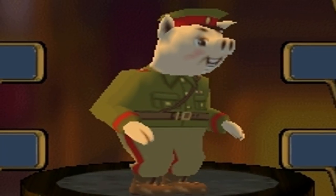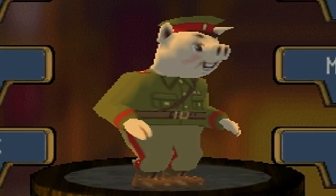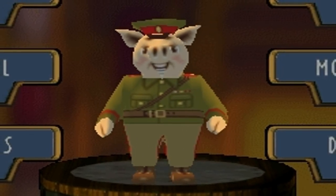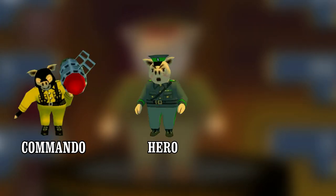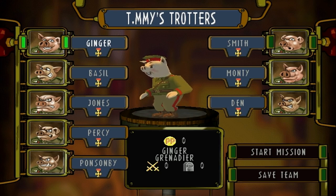Within every game there are assets that simply don't make the cut. The Ace class happened to be one of them, and within the final polished build of Hogs of War it gave us three high-tier classes: the Commando, the Hero, and the Legend. So who exactly was the Ace class? How were they different? What was their purpose, and ultimately why were they eventually cut from the game?